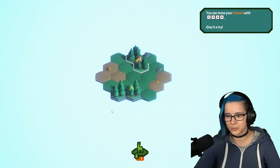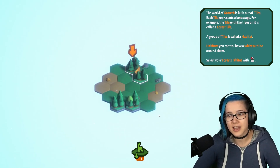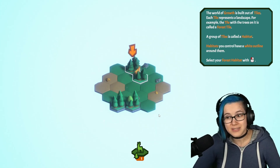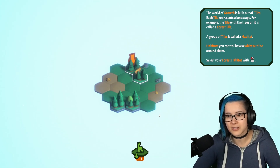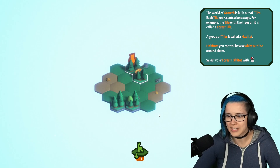Reminds me of Northgard. Also has to do with environments and stuff. It looks pretty. We're going to play the tutorial and learn more about it. The world of Growth is built out of tiles. Each tile represents a landscape. For example, the tile with the trees on it is called a forest tile. A group of tiles is called a habitat. Habitats you control have a white outline around them.